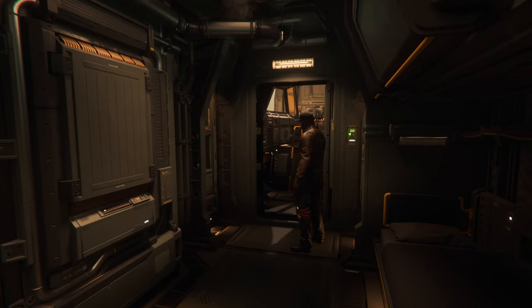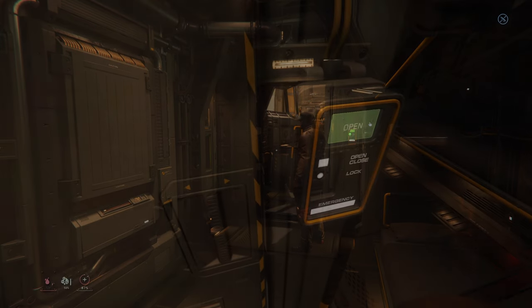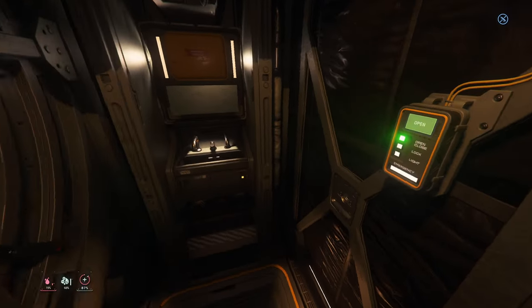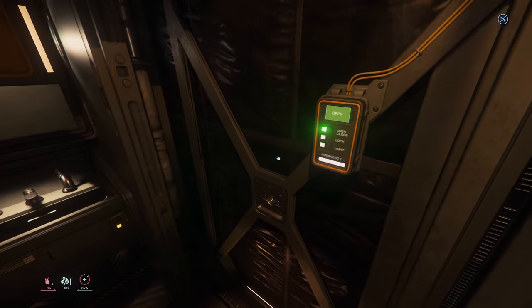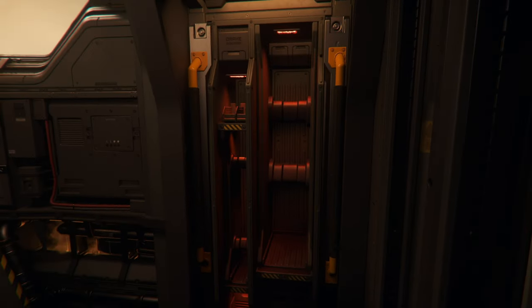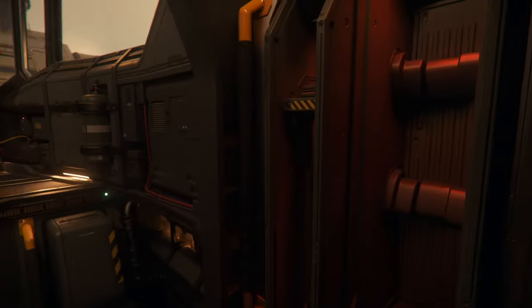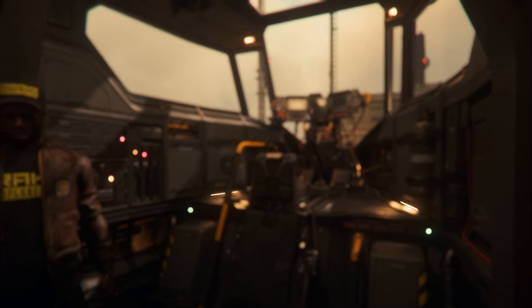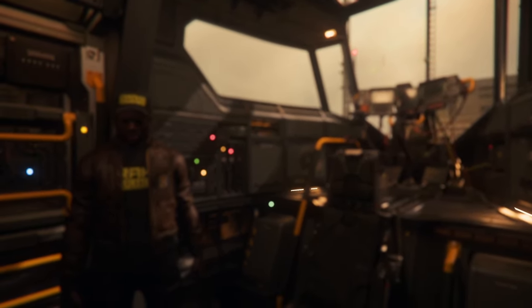The Cutter offers a comfortable living space with a bed for logging out during long journeys, a bathroom for convenience, and weapon racks to store various weapons of different sizes. This feature ensures that the pilot can not only work efficiently, but also relax and rest during their travels.